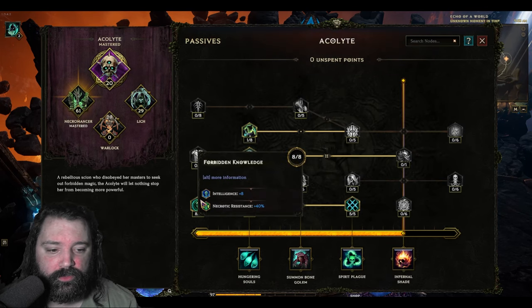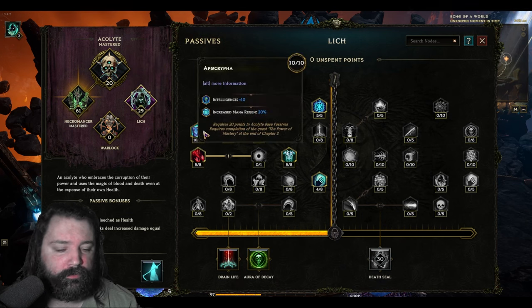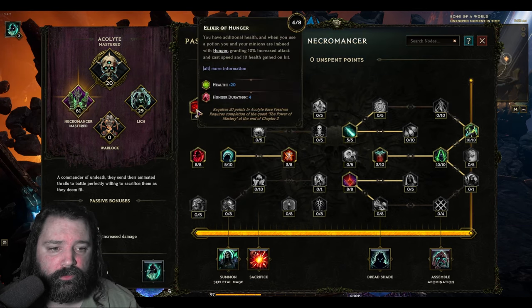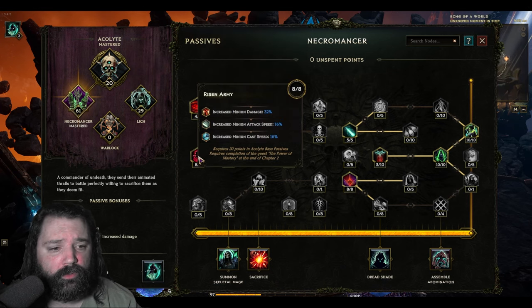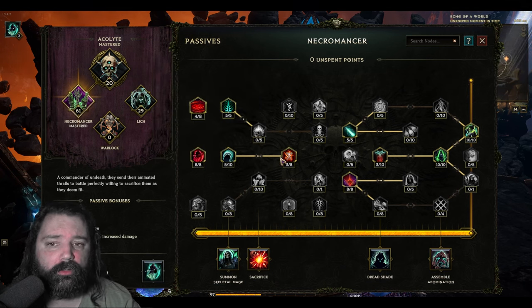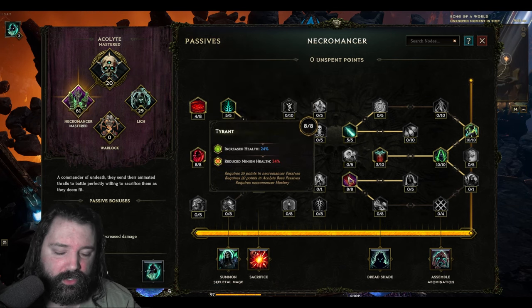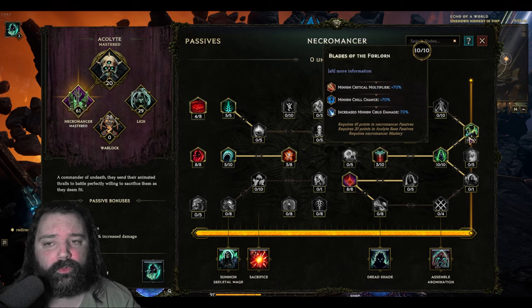The entirety of passive points for both the Acolyte and the Lich trees are used to push intelligence or ward retention stats. All of those nodes essentially do the same thing: intelligence, extra health, extra health ward retention, and so forth. In the Necromancer tree there's more variety — the Hunger node increases minion attack speed and cast speed when you use a potion. Risen Army increases minion cast speed and minion damage, and several nodes increase necrotic damage for minions. We're also pushing ward retention, additional cast speed for minions, and overall minion necrotic damage.